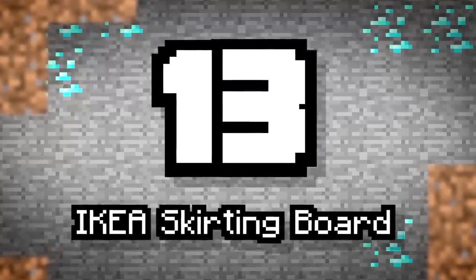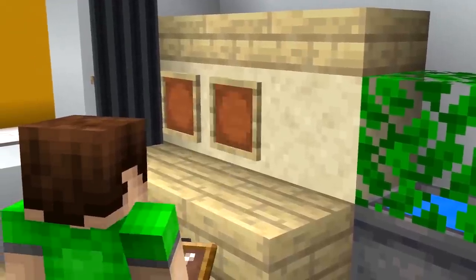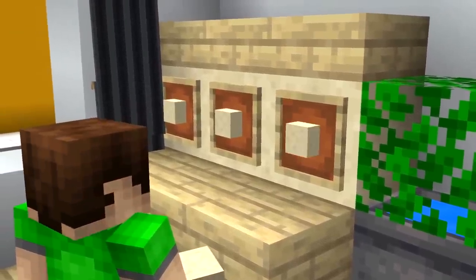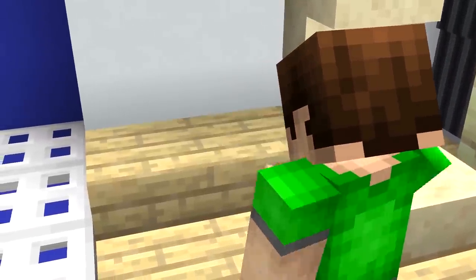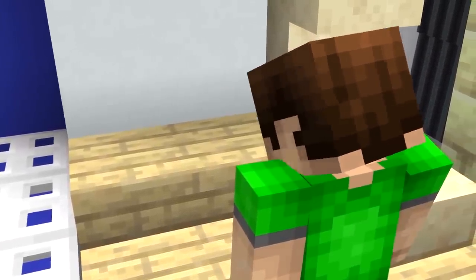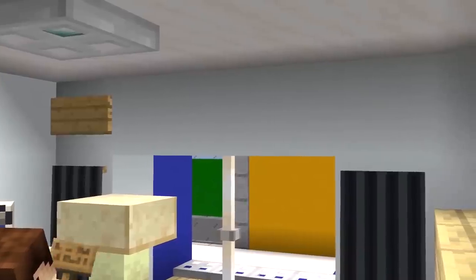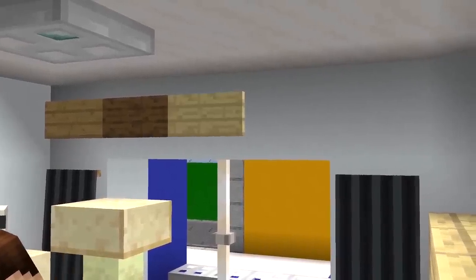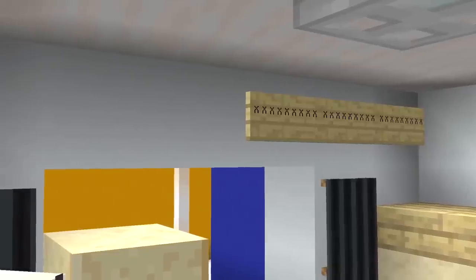Number 13: Ikea Skirting Board. Decorate your room further by adding a bit more depth to your walls. Find some items that you can put on the walls. Skirting boards are designed to distract from the top and bottom of the walls touching the roof. They create a nice encased effect for any feature wall you may have. Signs now come in every wood color, so it should be easy to find a tone that matches. Line the signs up around the bottom or top blocks of the room to create an Ikea-style skirting board.